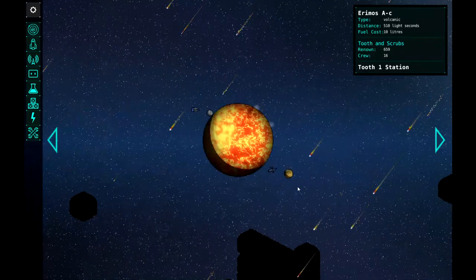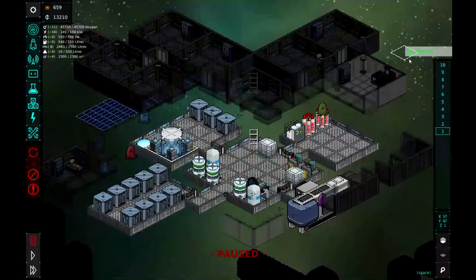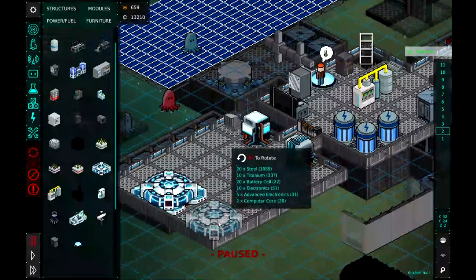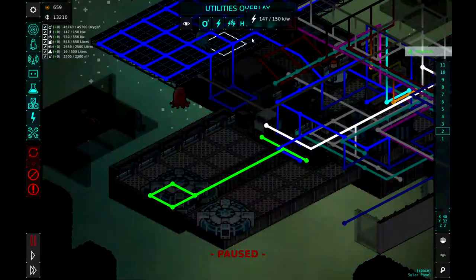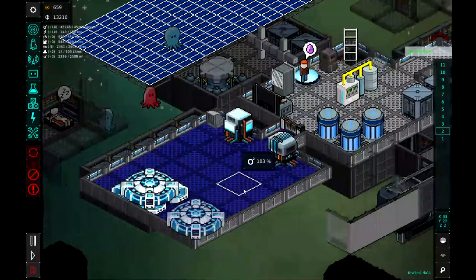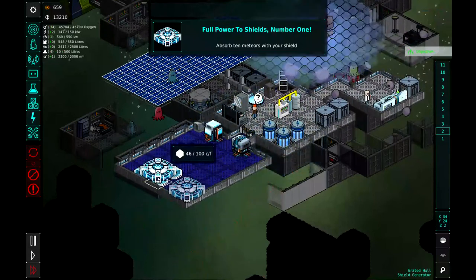Very cool indeed. So let's go over here — this is all getting hit. Let's go ahead and go out here and scout Irmos A-B1. So we will send the Finch out. Let's go up to our shield generating area. We need to go ahead and drop down another shield generator. Let's put that there, and then we need to ensure that gets hooked up to our advanced energy. So we'll put one there. And Hacksaw will run down.